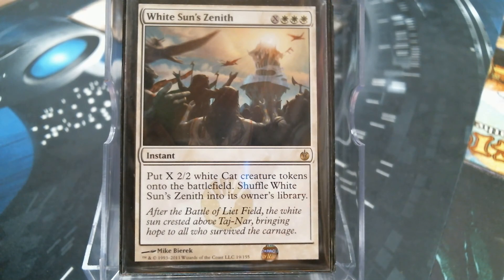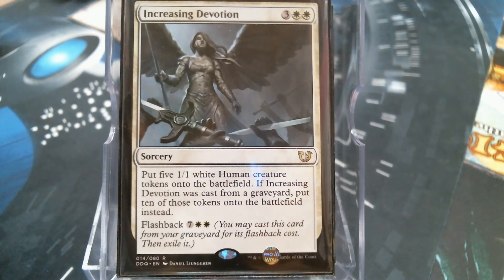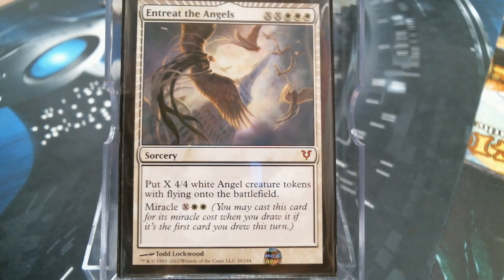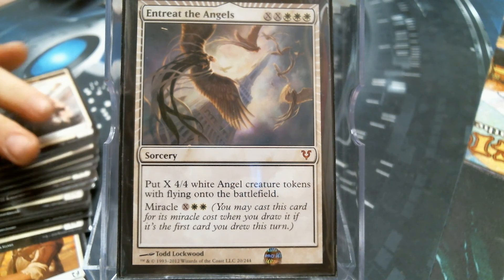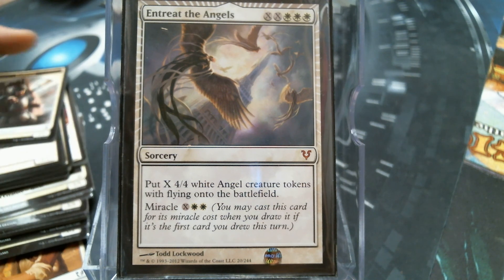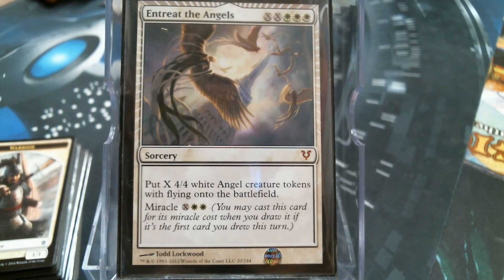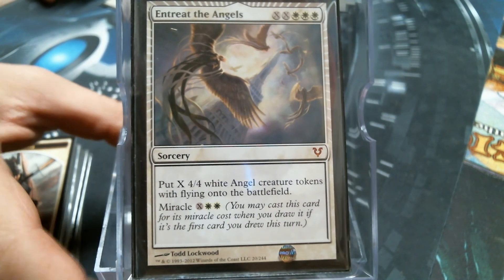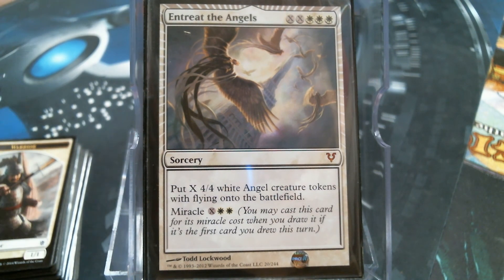White Sun's Zenith gets a bunch of kitty cats. Conqueror's Pledge gives us a bunch of core. And of course we've got a bunch of humans, and if we get lucky we can experience the miracle of a bunch of angels. I've got one card left, and believe it or not that is an entire stack of tokens at this - it's not even all of them. There's horses and angels and humans and soldiers and cats. The pile of tokens is probably going to be bigger.